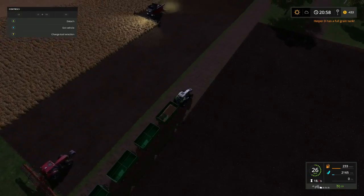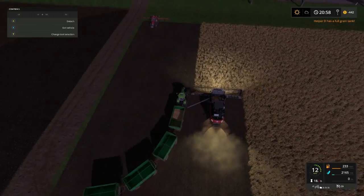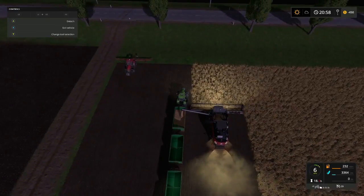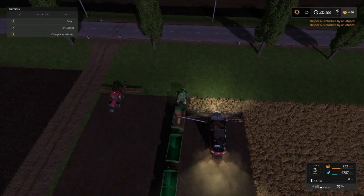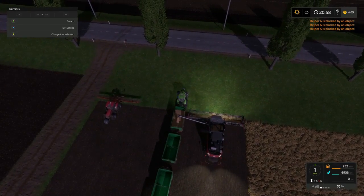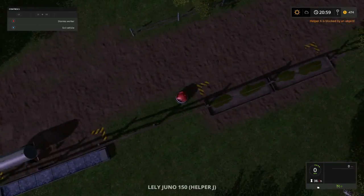We gotta go over here and dump Jason real quick. Jason's still rocking and rolling — that's good. We're gonna go over here and dump him each time he comes down, that way we'll know he'll stay going. Come on out to the end, Jason. There we go — that should hold him up.